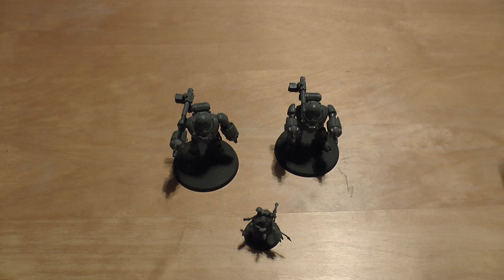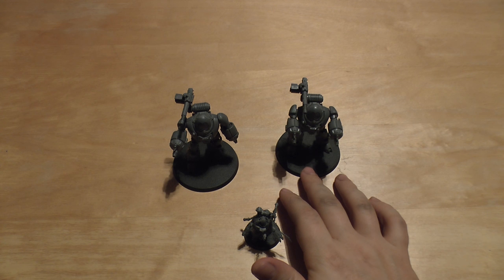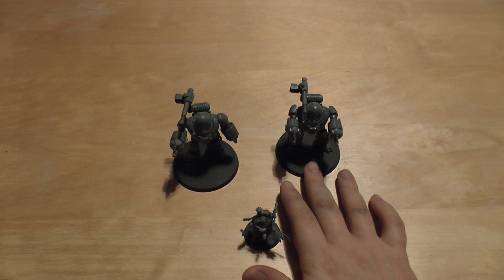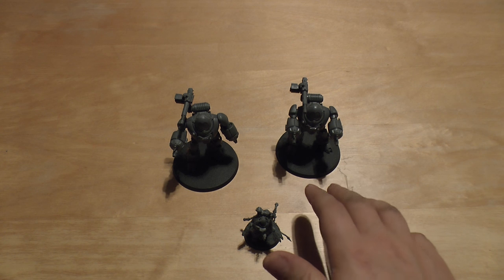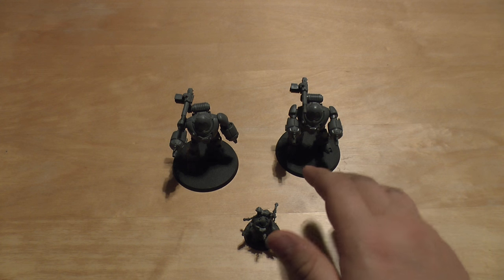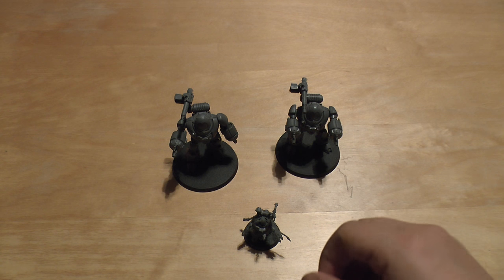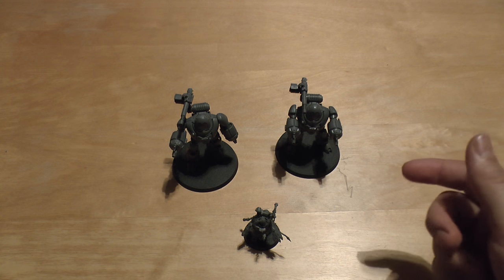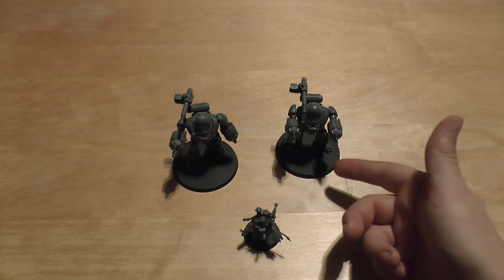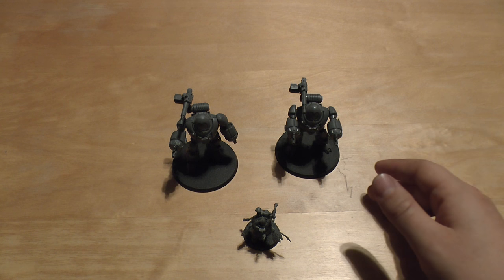This gets me onto their other excellent rule: the Repulsor Grid. They have a 5+ invulnerable save against shooting attacks, but when they pass their saving throw on a 6, that shot is deflected — and if it is deflected, the unit that fired it suffers an immediate hit resolved at the strength and AP value of the weapon originally allocated to it. It can't reflect blast, template, or psychic shooting attacks.